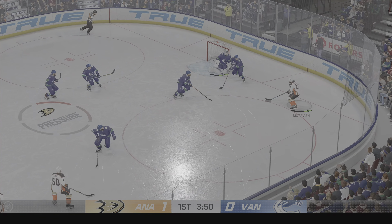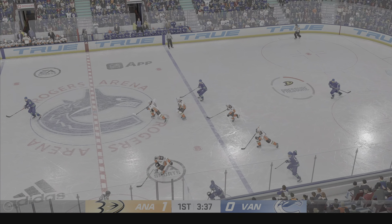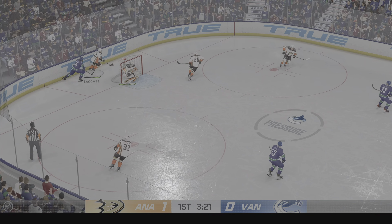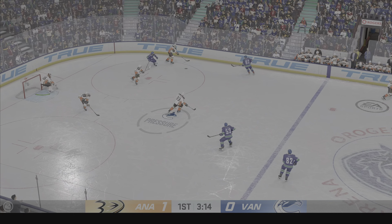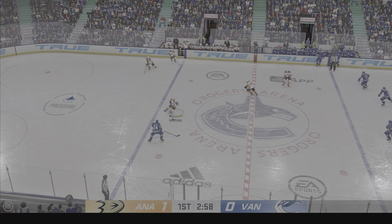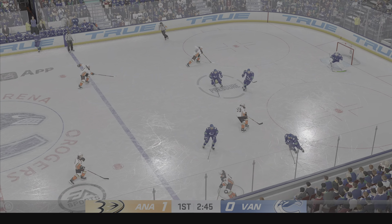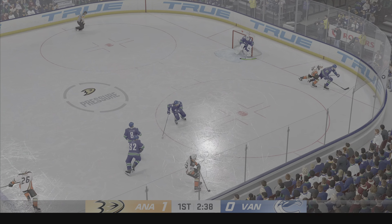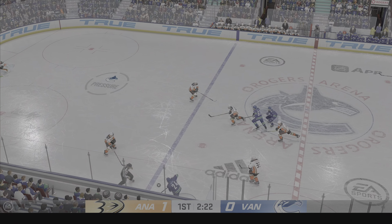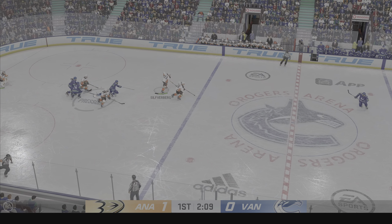Unloads one — and he steps into the line of fire and blocks that. Reaches out and uses the stick. Puck in deep. Lacombe's got the puck in his own zone. Now he slides it up to Strom. Strong defensive effort. The Ducks cross the blue line and are on the attack. The Canucks gain control of the puck, gaining momentum along the wing. Beautiful read in the defensive end by McGinn.